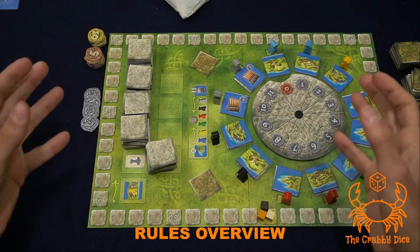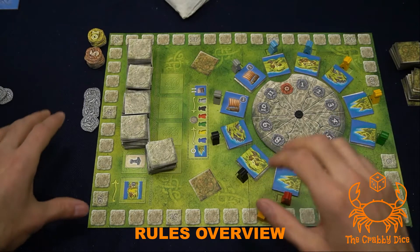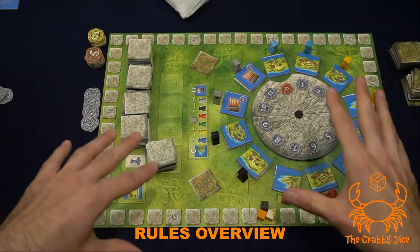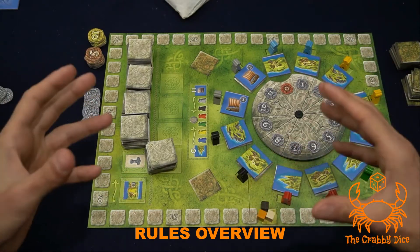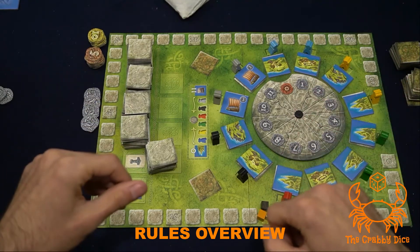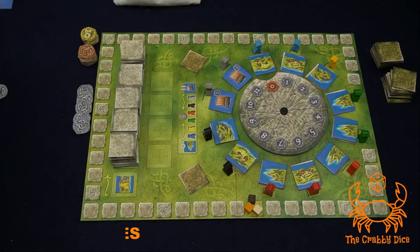After six rounds there's one final end game scoring and whoever has the most points wins Vikings. I'm going to cover the purchasing rules, then the placement rules, then the special powers of the vikings, and finally the advanced rules variant — those tiles aren't used in the base game but can be incorporated for a more strategic experience.